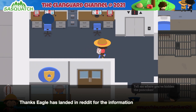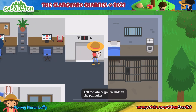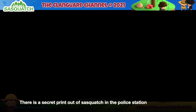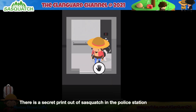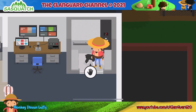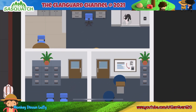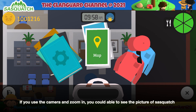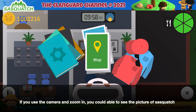Thanks to Eaglehaslanded on Reddit for the information. There is a secret printout of Sasquatch in the police station. If you use the camera and zoom in, you can see the picture of Sasquatch.